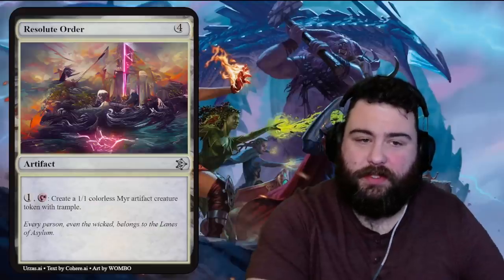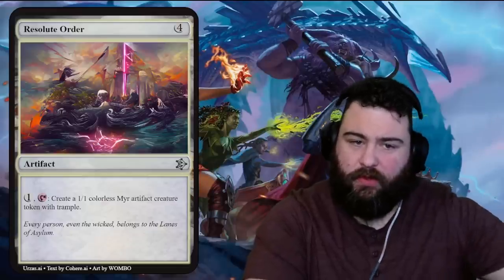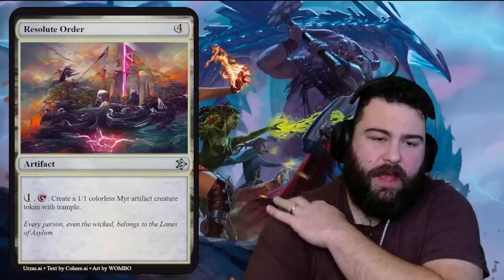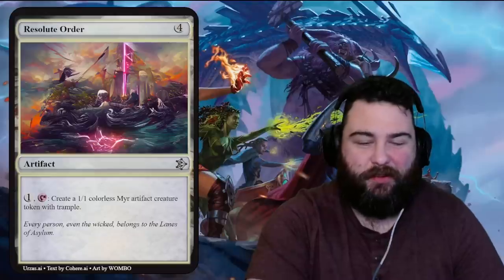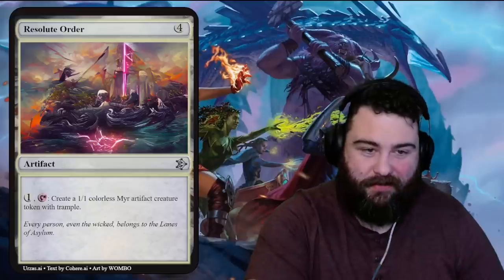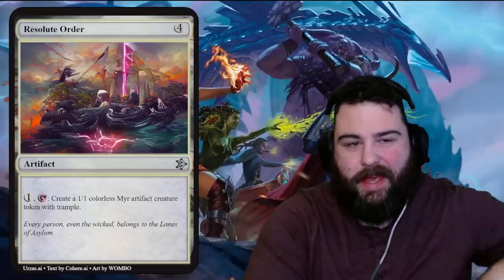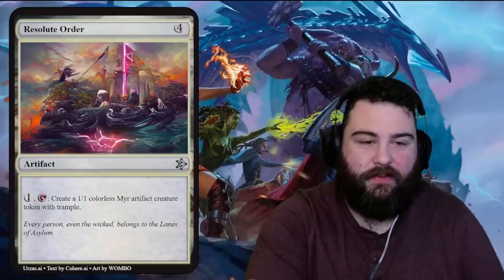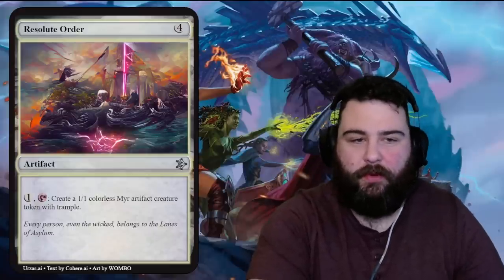Resolute Order — four generic mana artifact. The art looks like somebody climbing up a hill to plant a flag, with some sort of energy complex and a swirling ocean around it. One generic tap: create a one-one colorless mirror artifact creature token with trample. Love that the one-one colorless mirror has trample. If you have effects giving all creatures plus one plus one, that trample matters. Costs four though — wish it cost three. Flavor: 'Every person, even the wicked, belongs to the lanes of asylum.'